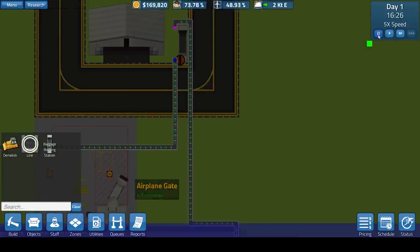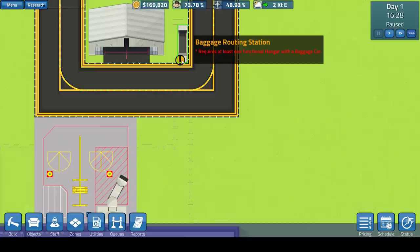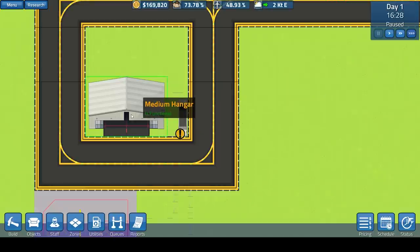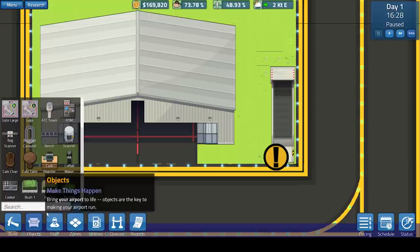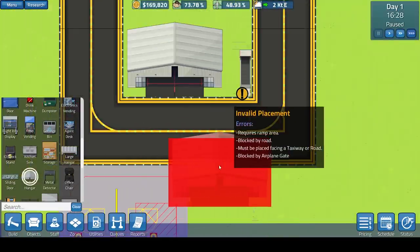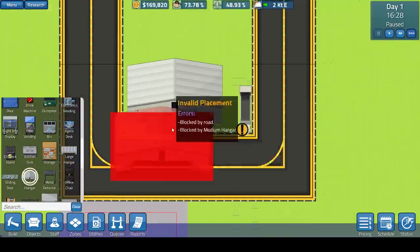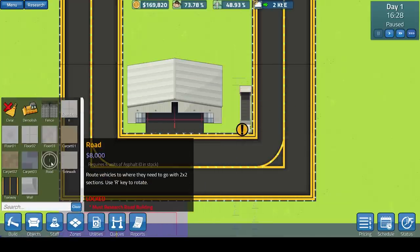We'll pause the game again. It says it requires at least one functional hangar with a baggage car. We've already built this hangar. The hangars need to be outdoors only, and they do need to be connected to a taxiway, which is this road with the yellow lines on it.